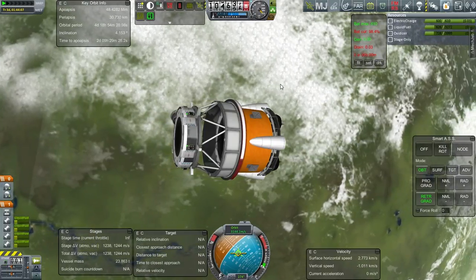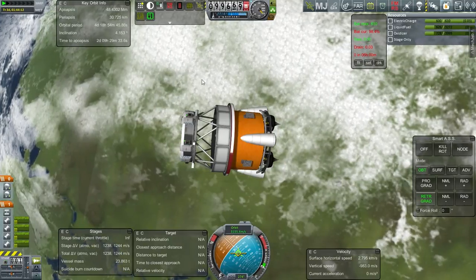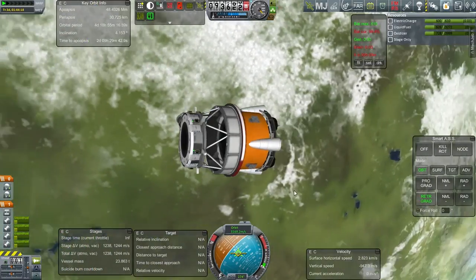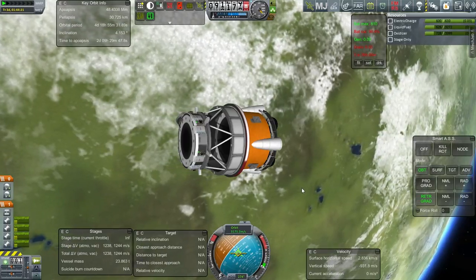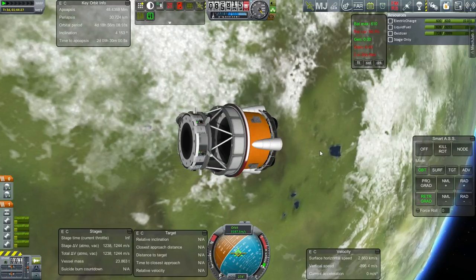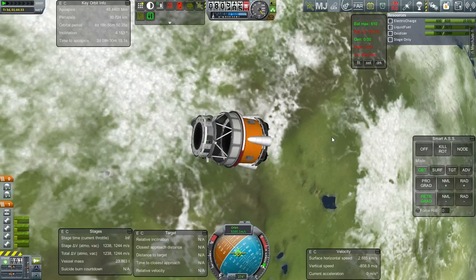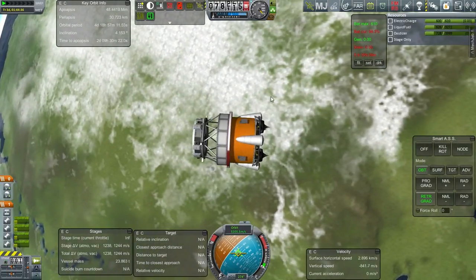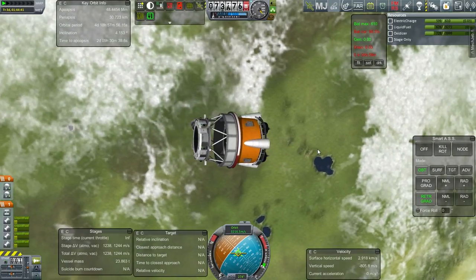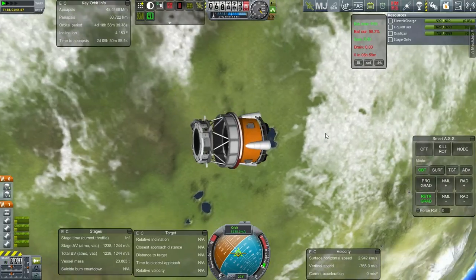We'll show off those vehicles in preparation for launching them — probably on the Maximus X, though I'll have to take a look. It is getting a little bit tiring returning these stages. I'm getting tired of the tedium of bringing these back down. Maybe I want to create a new launcher that is straight up SSTO — one stage bringing it back down instead of two, or even three stages in the case of the Maximus X. I want a big SSTO launcher that can handle this business with some time efficiency.